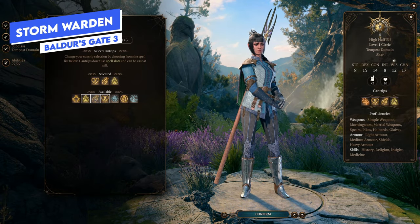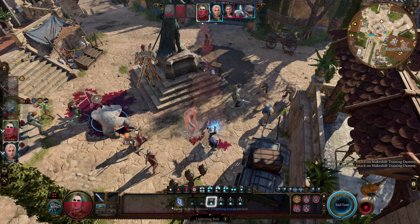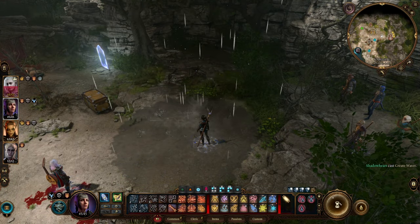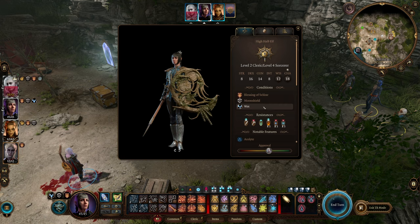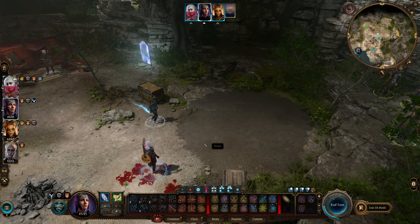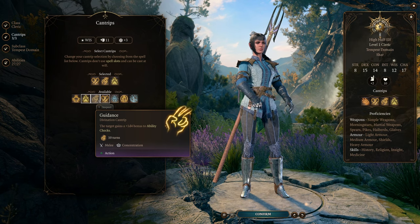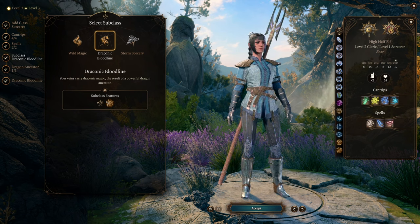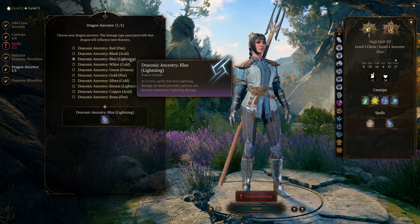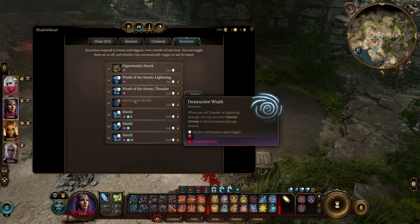The Storm Warden is similar to my existing Storm Warden build — I'll link it for the end game version — but this is the early-to-mid game version that develops into that build by act 3. The main focus is using metamagic, especially Quicken Spell, to create water on a turn and wet targets, adding lightning and cold vulnerability. You can then follow up with Chromatic Orb, Lightning Bolt once you have it, or Witch Bolt. This multiclass build is a hybrid between a Tempest Cleric and a Draconic Bloodline Sorcerer, for the extra health and AC from the draconic bloodline. You start as a cleric and level to two — at level one you get Destructive Wrath, letting you use Channel Divinity for maximum thunder or lightning damage, which is even stronger against vulnerable targets.